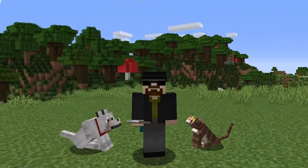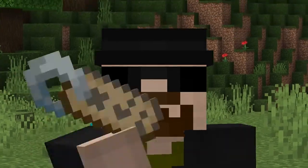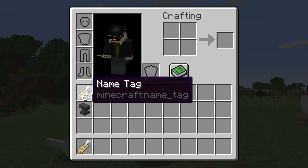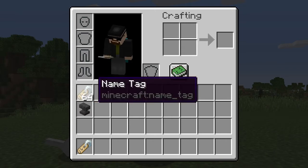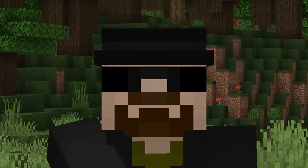In this video you'll learn how to use a name tag to name any pet or pretty much any mob in Minecraft. First you're going to need name tags, and name tags can only be found or traded for — they can't be crafted. So if you don't have any name tags yet, check out my video on how to get name tags.